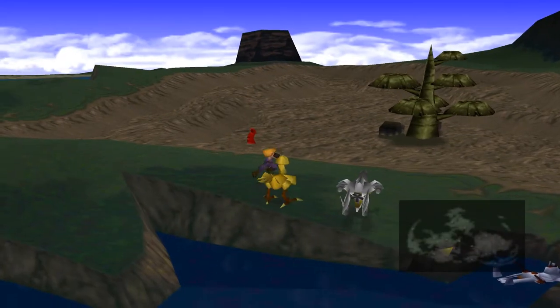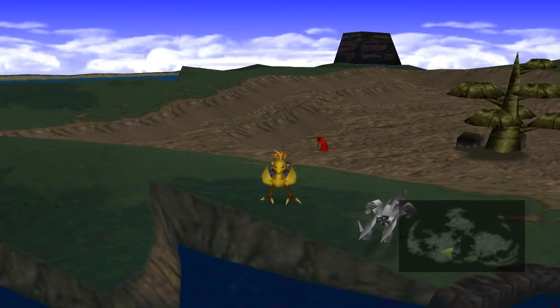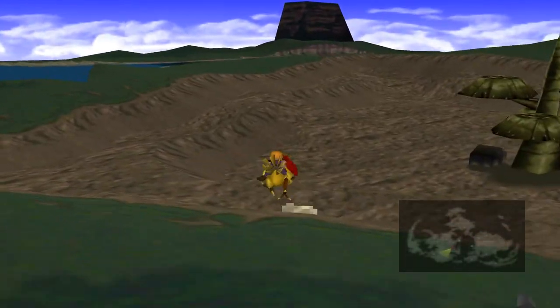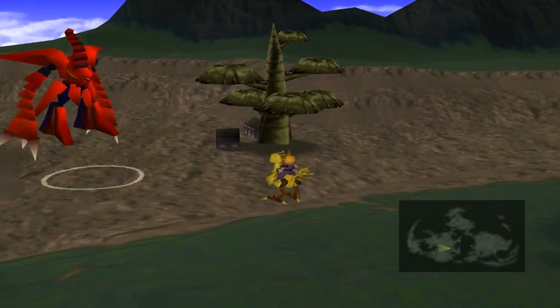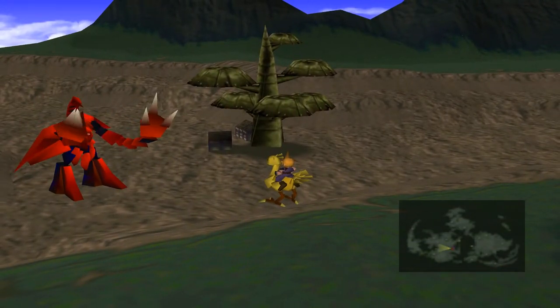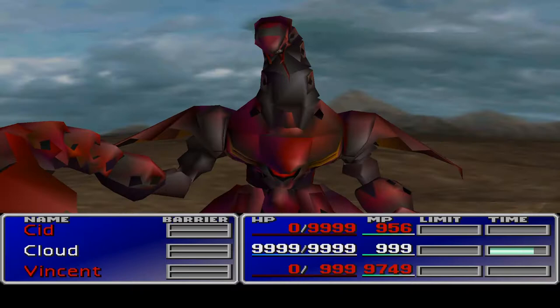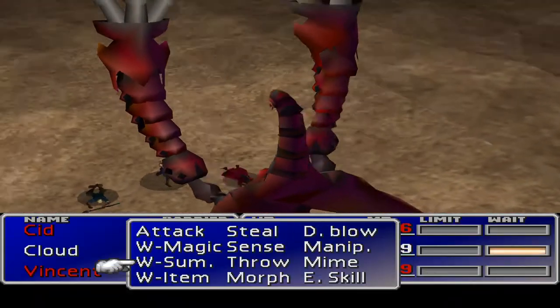Alright, here we go. This is probably the last time I'm gonna fight him — win or lose. If I lose, I'll just hold the save file and do it again at some other point. But we're gonna move on to the final bit of the game after this episode. Ruby Weapon. I've gone through preparations beforehand — I've maxed everyone out and gone and killed Cid and Vincent. At the top of my W-Items you can see we've got Dazers and Mega Elixirs.